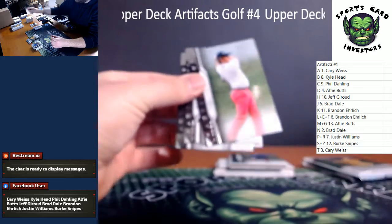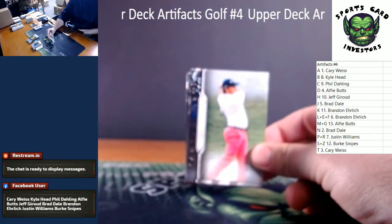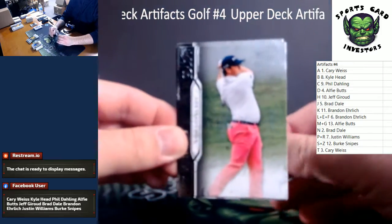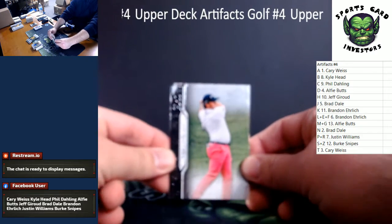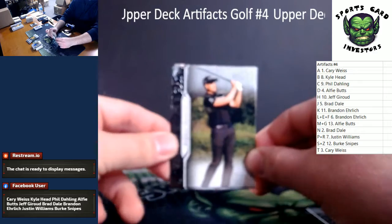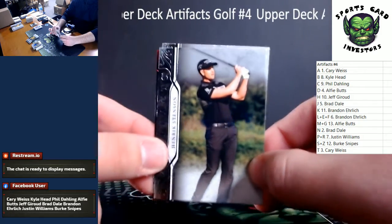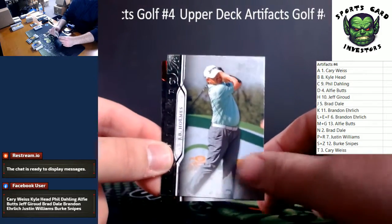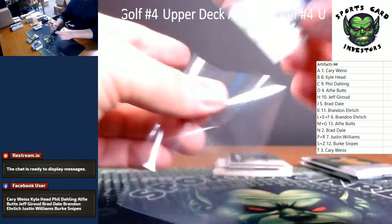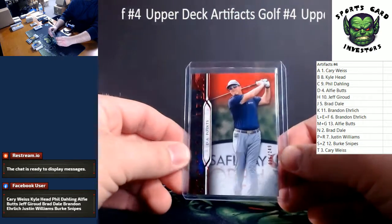We do have a red coming up. Can we get a rookie? We need to focus up here, Cameron. Camera gets funky sometimes. Tom Lovelady, Henrik Stenson, JB Holmes. And our red is a D.A. Points, numbered to 249 on the red parallel. That is going to Alfie and the D spot — D.A. Points.